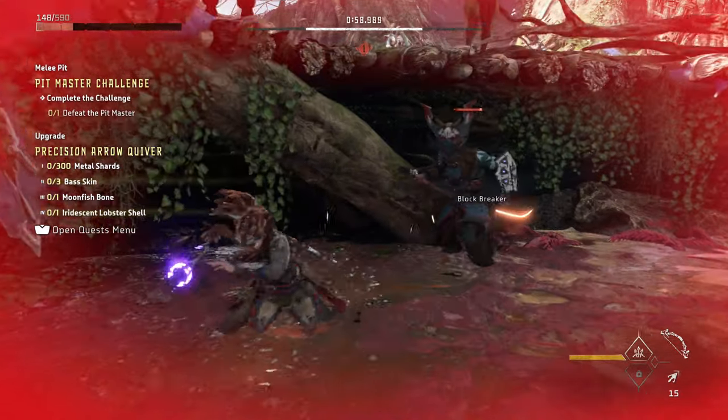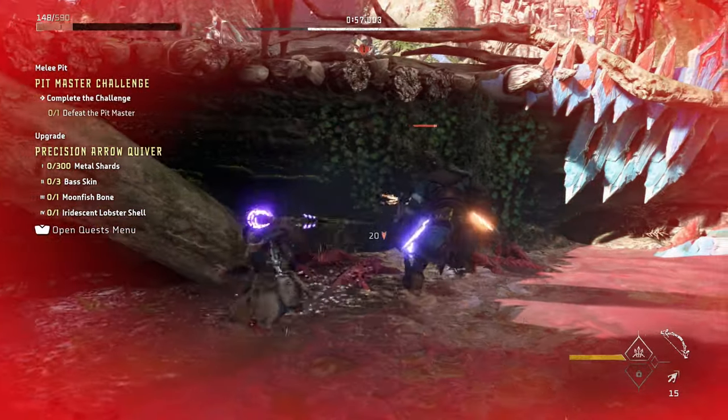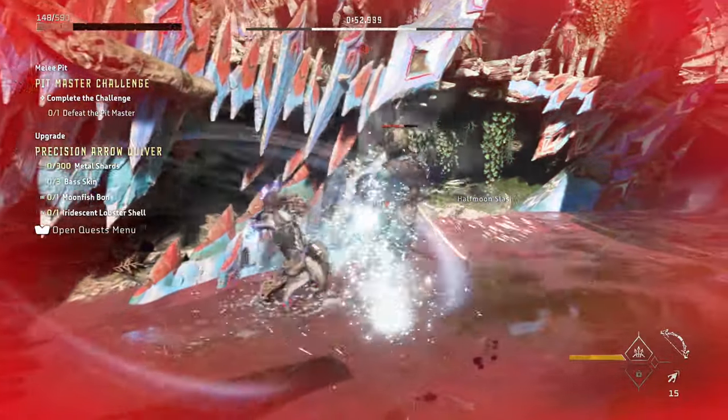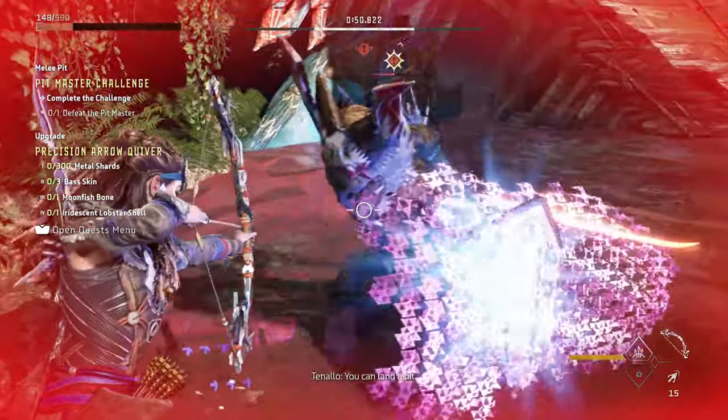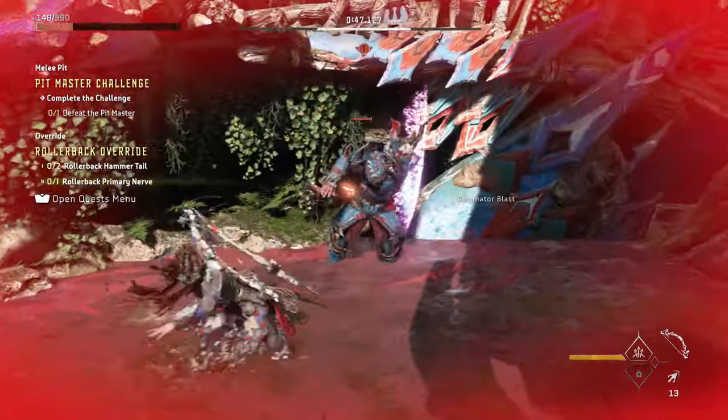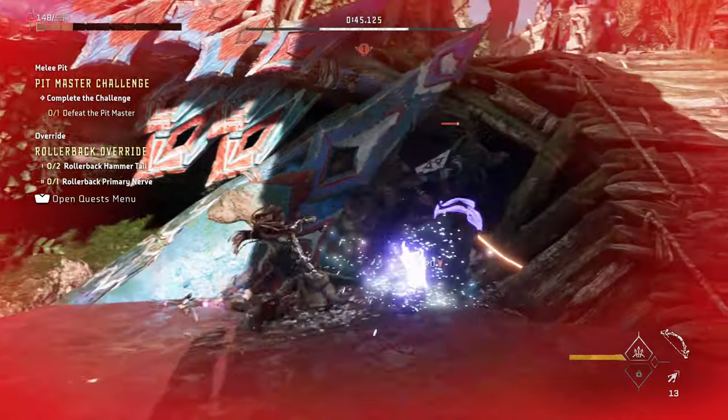All of this is in your skill tree, by the way, so you can look it up. When you need to dodge, dodge toward Tanalo — dodge toward his attack. You have some invincibility frames in there, so do not dodge away from him. Dodge toward him, then spin and turn around quickly and start attacking.